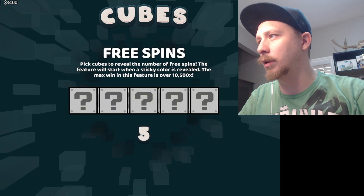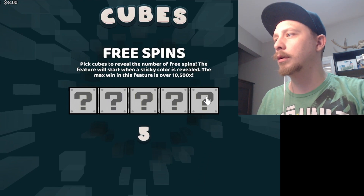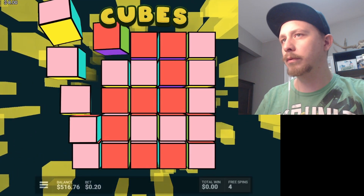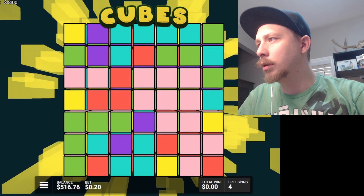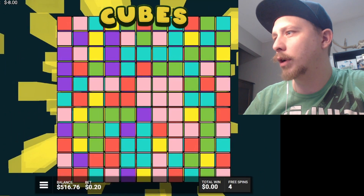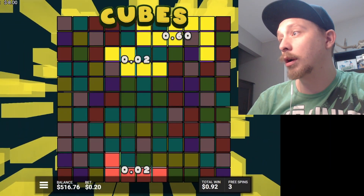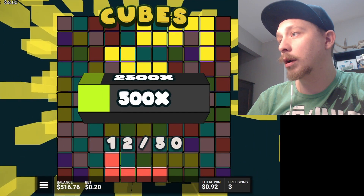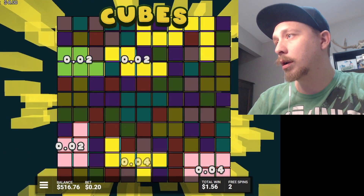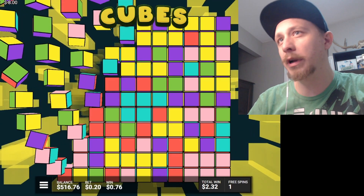Five free spins - pick cubes to reveal the number of free spins. Feature will start when the color is revealed. We only picked one. This feels like we're gonna get crushed. We only get five free spins. What?! And we only get one sticky color. What is happening right now?